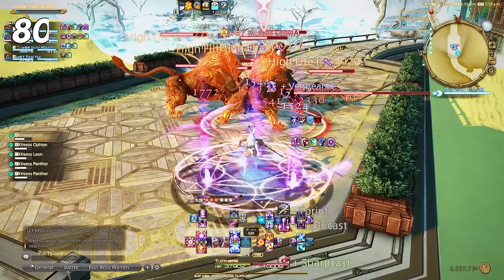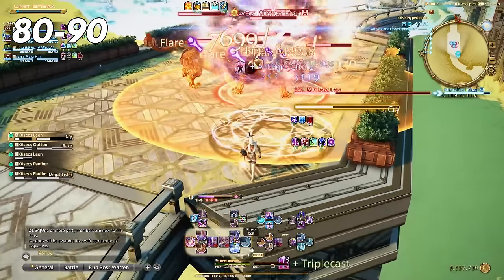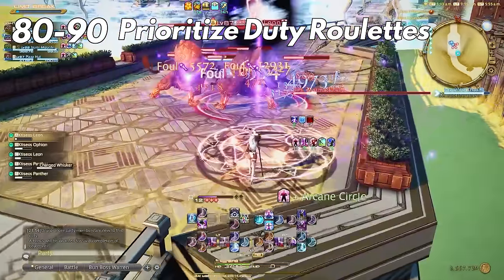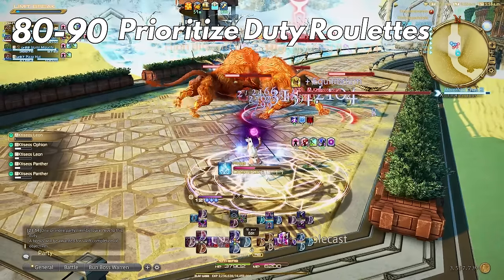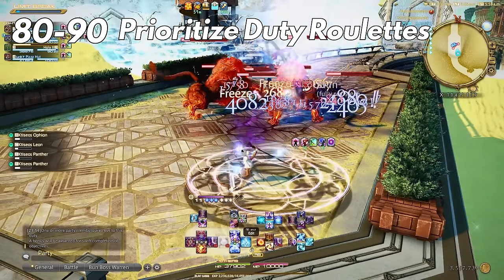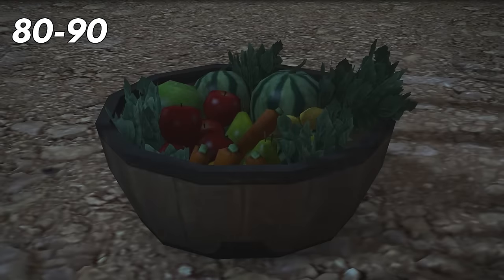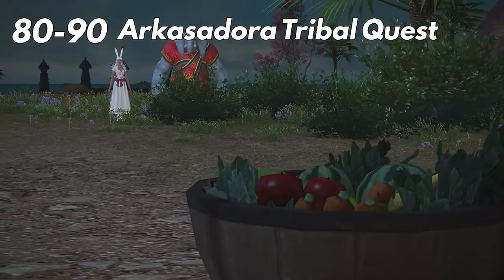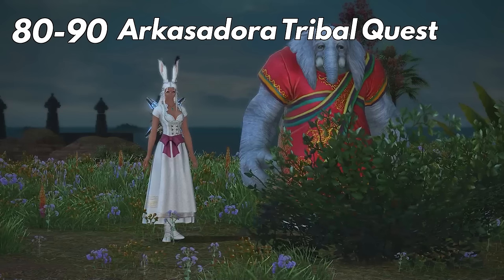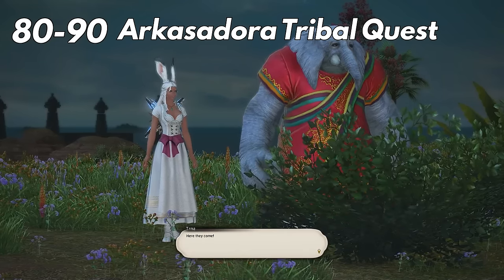Once you get to 80, duty roulettes can make a big difference. I personally think it's worth doing the leveling and alliance raid roulettes on these jobs every day while dungeon spamming. I really like to maximize that Road to 80 buff if you have it, so don't let that go to waste. At level 80 there is also another beast tribe to include — the Arkasodara — which is similar to the Pixies and will give you large amounts of XP daily. It's not long to unlock them either, which is nice.